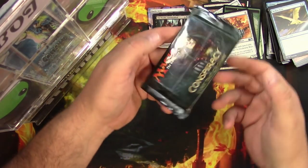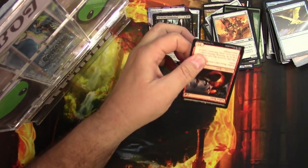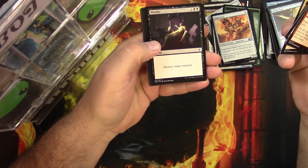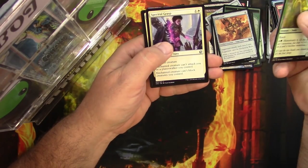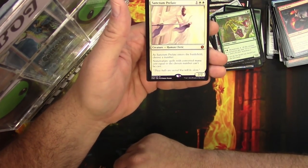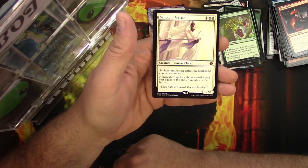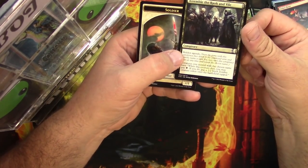Moving right along — pack of Conspiracy: Take the Crown. Got a Beast, another Negate, a Kiln Fiend, a Golem, Murder, Nessian Asp, Rune-Scarred Demon, Spectral Grasp. There's Kaya. And Sanctum Prelate — that's a solid one. It's a 2/2 Human Cleric for three. As Sanctum Prelate enters the battlefield, choose a number; non-creature spells with converted mana cost equal to the chosen number can't be cast. Yeah, that's a win right there. Also got a conspiracy: Assemble the Rank and Vile.